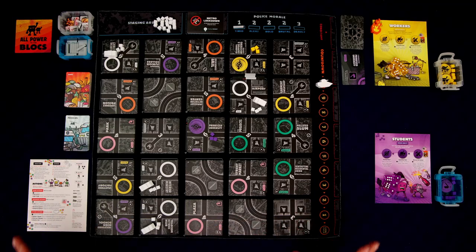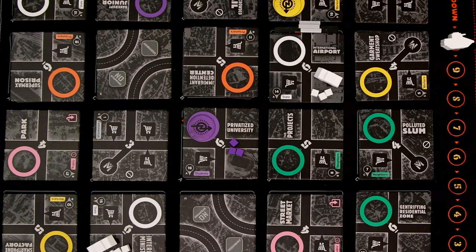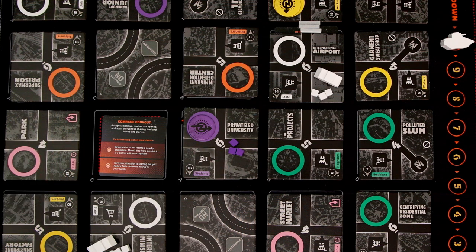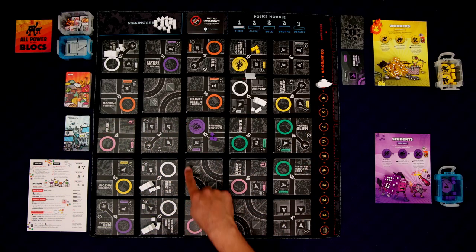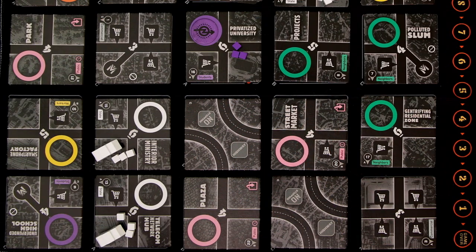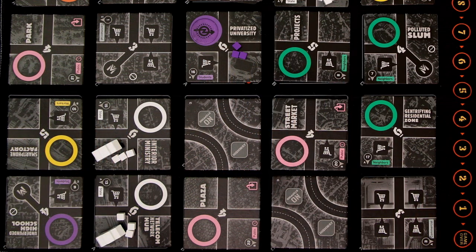I went ahead and got everything set up. The biggest part of setup is randomizing this map. You have A, B, and C tiles — you want to shuffle up each group, not just the order but also the orientation of the tiles. You're going to first put 25 liberation cards at random on the grid and then randomly put out the tiles in their spots according to the letters. In the end you have your own randomized map; each game you're going to have a different map.